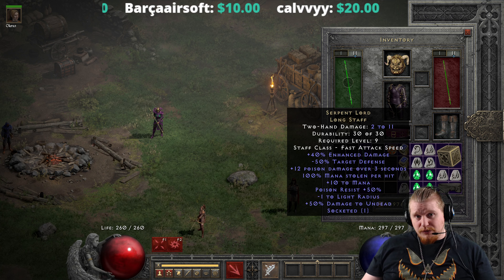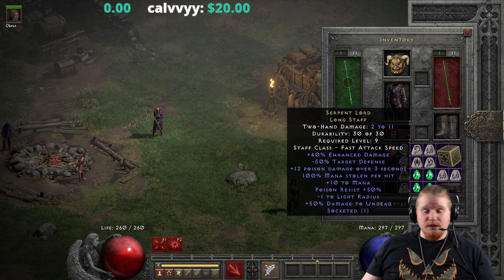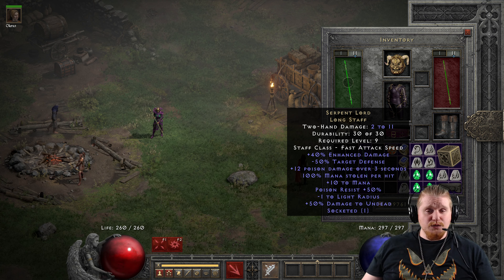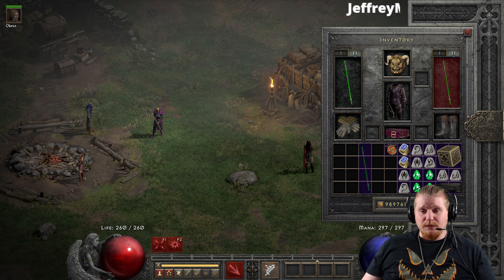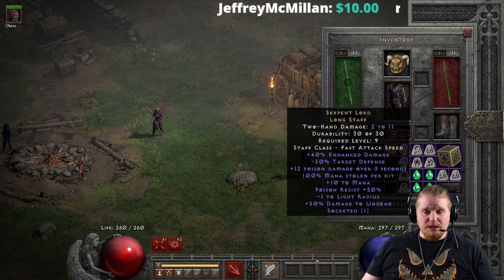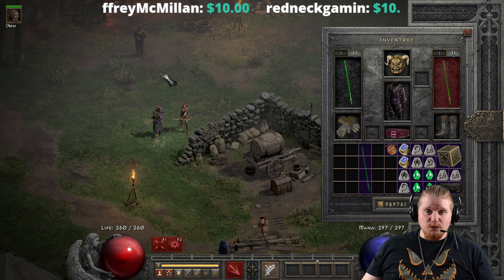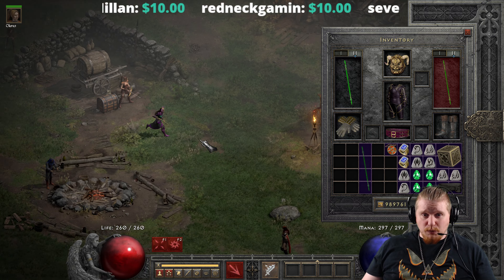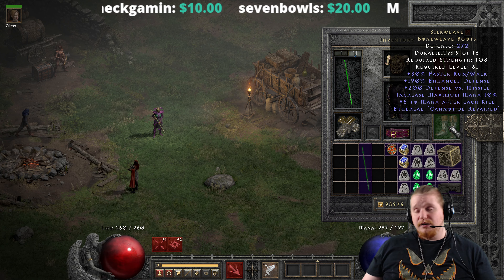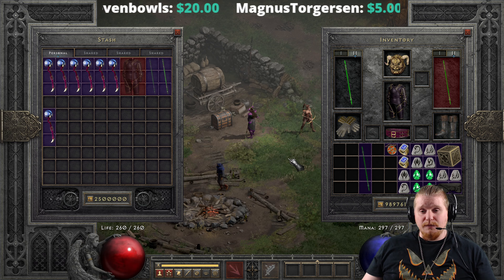Basically, at a low level, as a kick-sin, you can effectively get yourself negative 50% target's defense, a decent amount of poison damage, 100% mana steal, a decent amount of mana, and 50% poison resistance, all in a nice little neat package. The main thing with a kick-sin, especially a low-level kick-sin, is to find yourself the highest pair of boots that you can. It doesn't matter what they are, even if they're just white, because your kick damage is directly proportionate to the quality of the boots that you're wearing. You want to find nightmare boots if you can — higher tier nightmare boots. Eventually you want to find elite boots, and as you go forward, the higher your kick damage goes, the better.